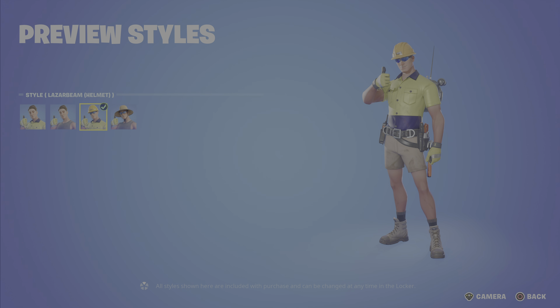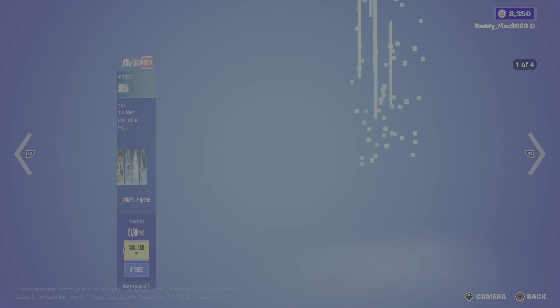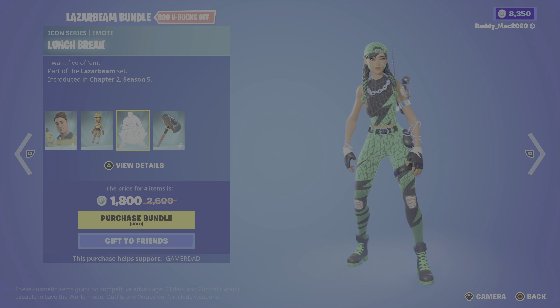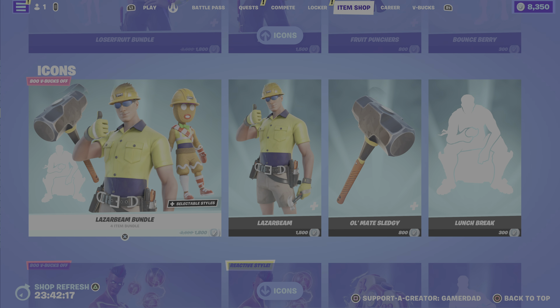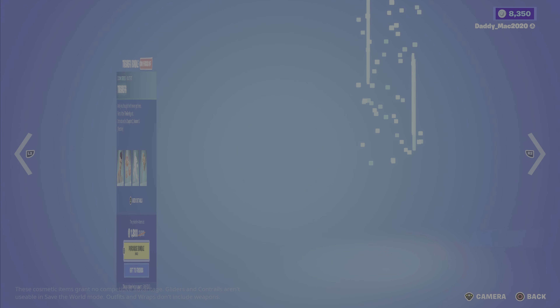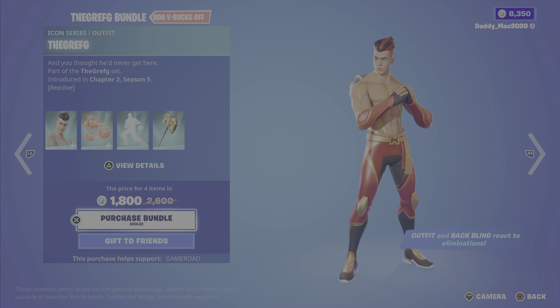Next up is Laser Beam, who has a couple of styles: Relaxed Beam, Laser Beam with a helmet, and Relaxed Beam with a hat. You also get the Baby Gingy back bling — pretty hilarious — the Lunch Break emote, and the Old Mate Sludgy pickaxe. It's 1800 V-Bucks for the bundle, or you can get the outfit, pickaxe, or emote on their own.